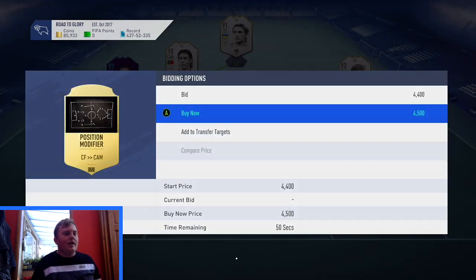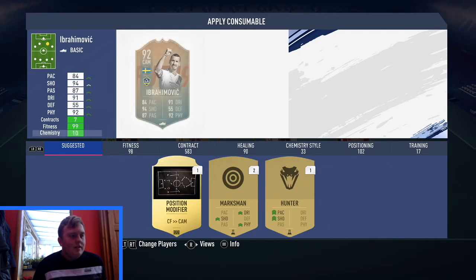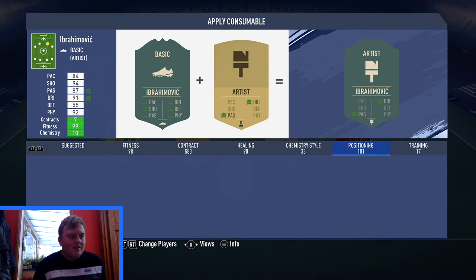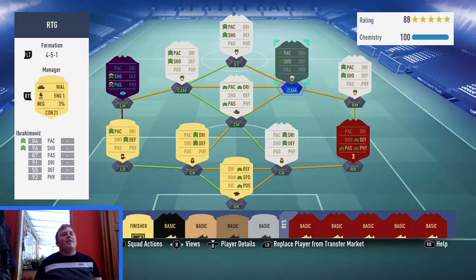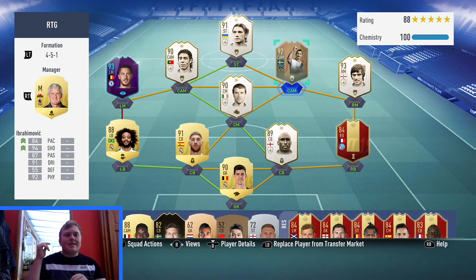Bought the Hunter card for 4,500 coins. We've now got a Hunter card attribute on him and he's in his right position. The squad is looking insane. What we're going to be doing is getting into two Division Rivals games and hopefully win at least one of them.